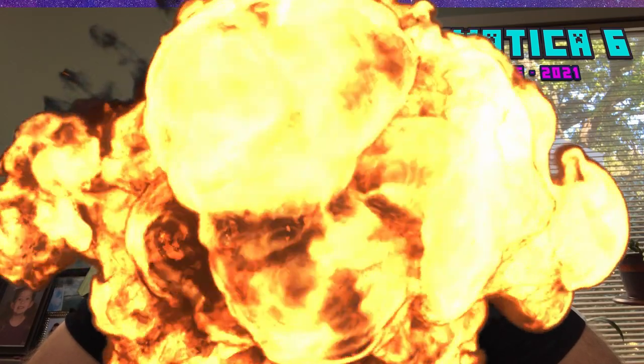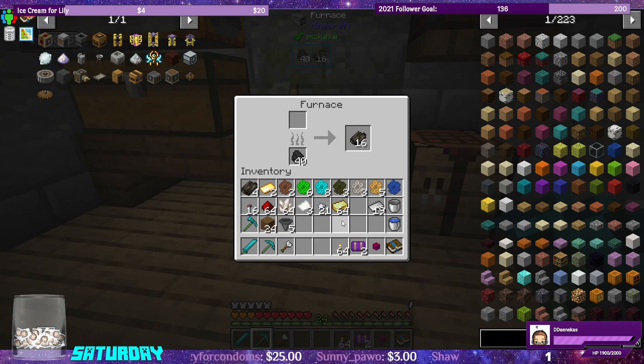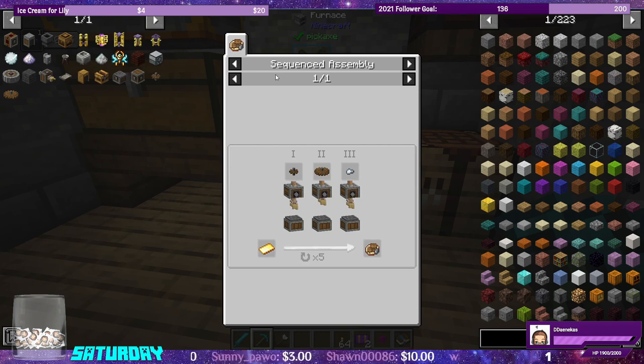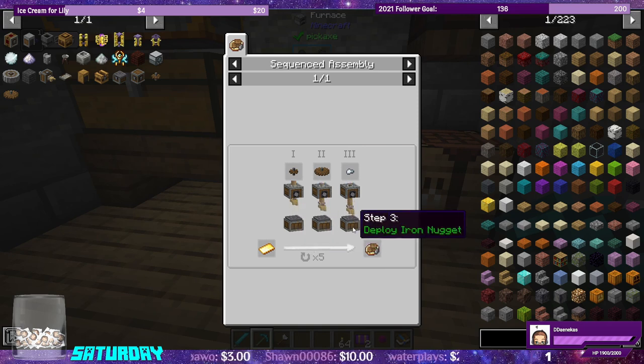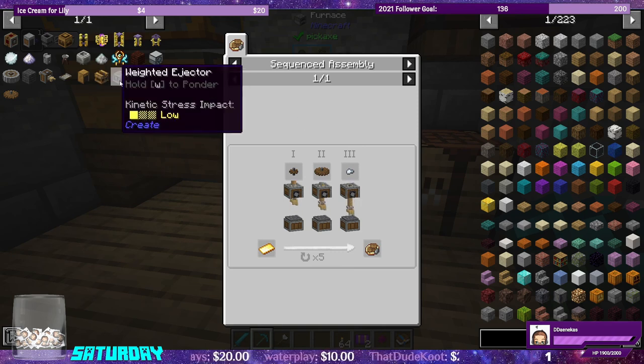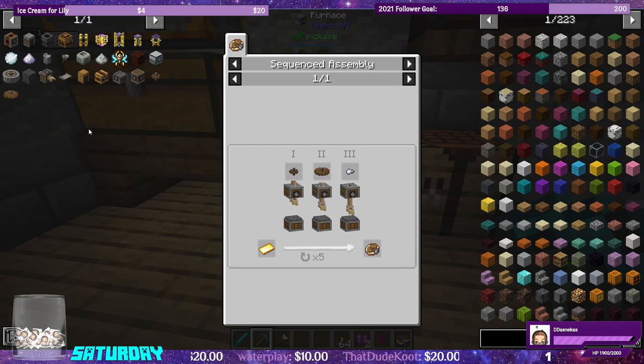Today we're going to be working on the sequenced assembly from Create. The first thing I want to make is the rotation speed controller, which requires a precision mechanism. The sequenced assembly from Create is actually pretty exciting — a use for Create past the initial excitement of water wheels and windmills. This is where I can see Create being put into expert mode packs. We need a rotation speed controller so we can speed up all of our machines, because the crushing wheels when you hook them up are way too slow.